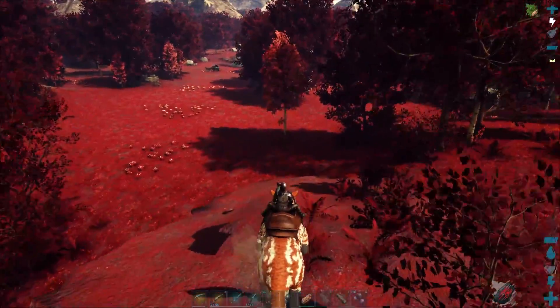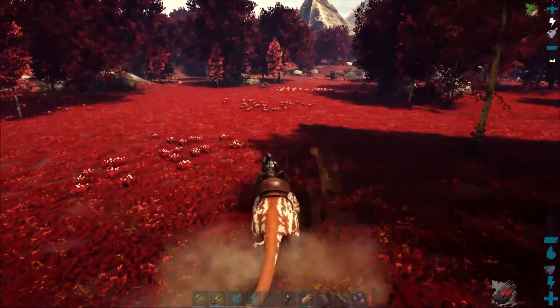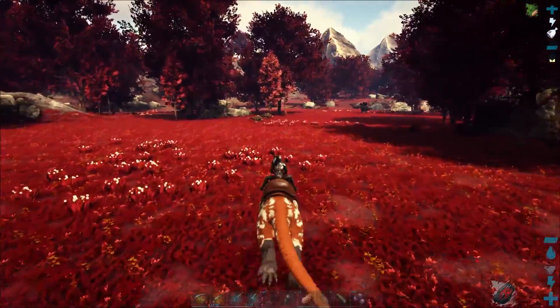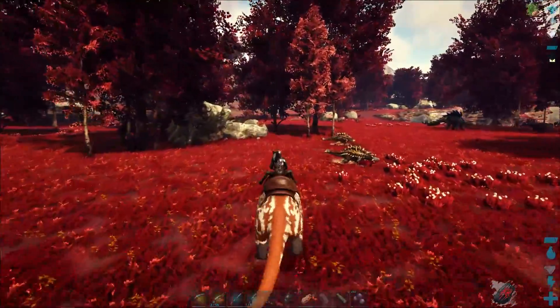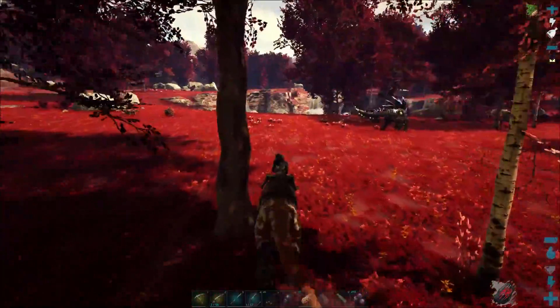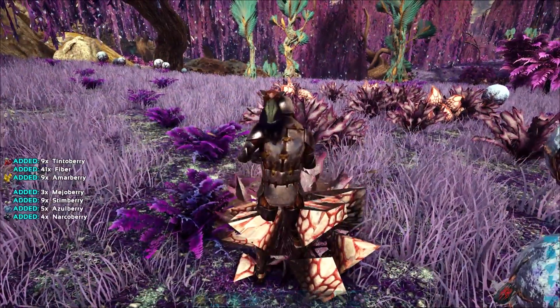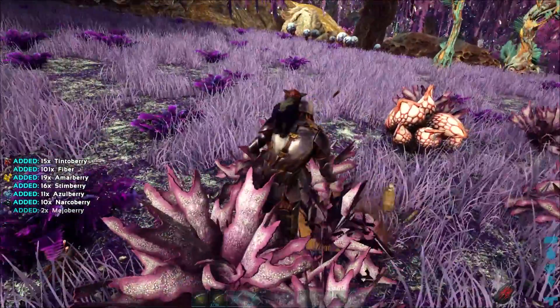We've already dealt with an alpha raptor down here, so alpha creatures do spawn in Asgard. Let's go up here — yeah, all red here. I'm not seeing anything too interesting. I'm probably missing something. There's got to be something special other than just gas bags over here, but I'm going to keep looking.